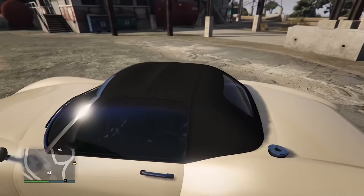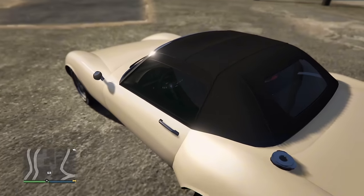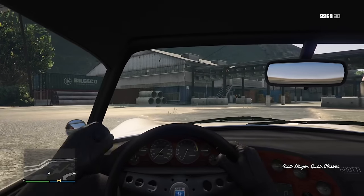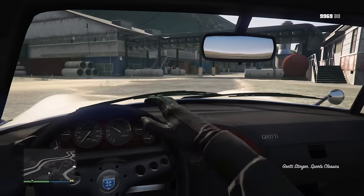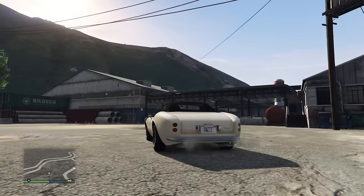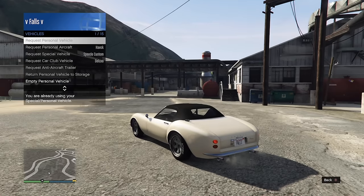The Stinger is a soft top, and usually soft tops are convertibles — however, this one is not. It makes no sense. You can't do it in the interaction menu, and you can't do it by holding right on the D-pad. The only way to remove the roof is by taking it to Los Santos Customs, which is incredibly annoying.